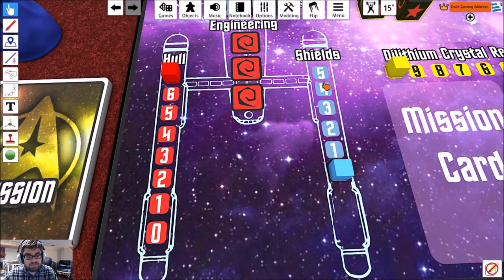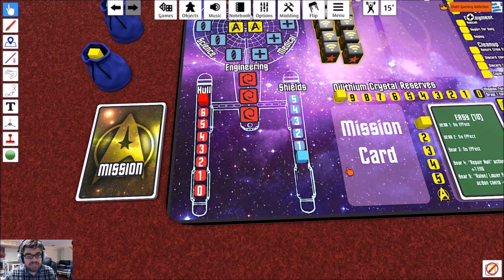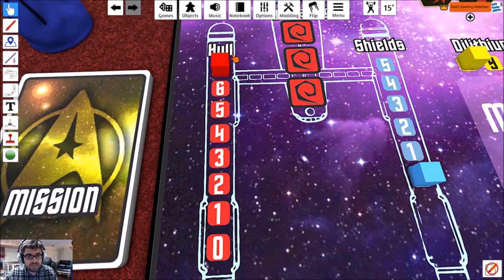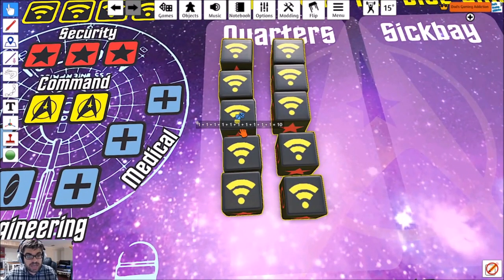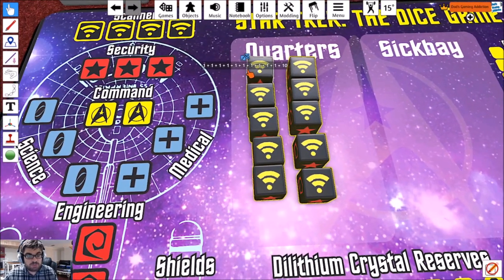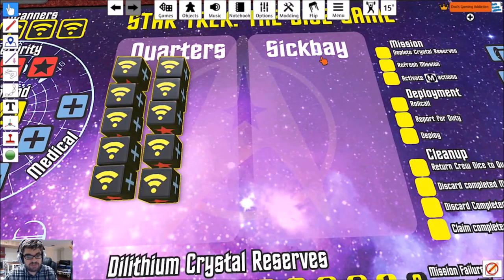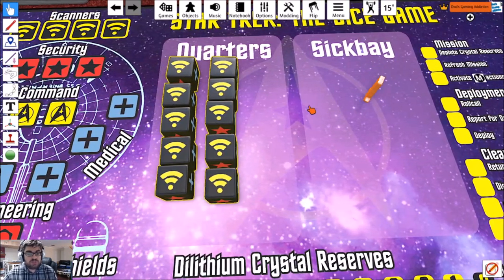There's also a shield and hull value. The shields start at zero at the beginning of the game, and you can spend dice to raise them to full. Whenever the shields are down, you'll start taking hull damage. When the hull gets to zero, any damage you take after that forces you to put dice from quarters or the Enterprise into sickbay. If all of your dice are in sickbay, that's it — game over.